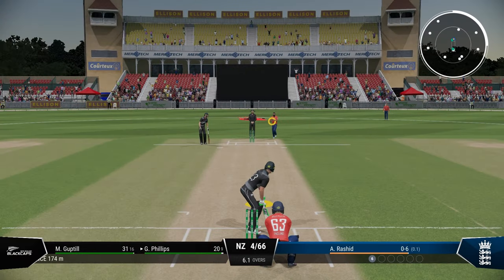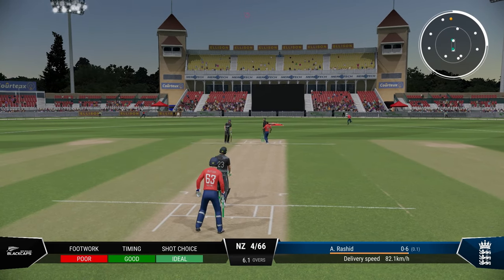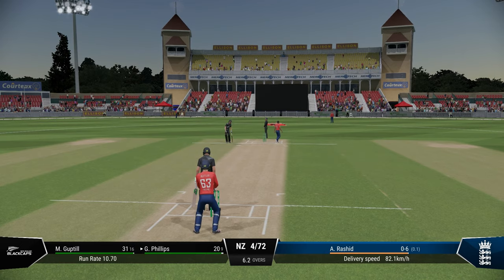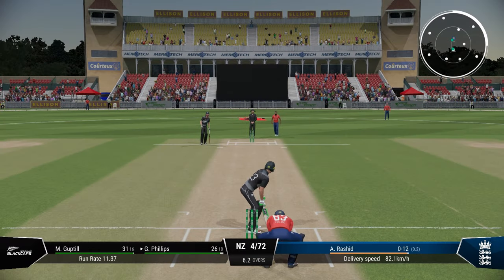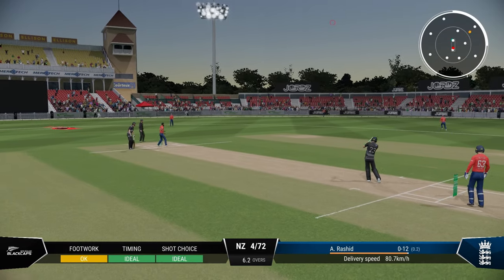Lofted shots against spinners are tricky on higher difficulties, because sometimes no matter how perfectly you play the ball, you won't clear the boundary. The lofted cover drive is the safest bet, but still play it only if you must. Lofted shots on the leg side will get you out caught at the boundary most of the time — about 90% of the time.